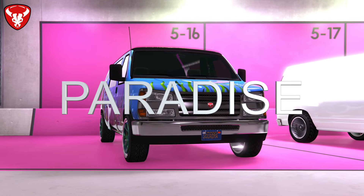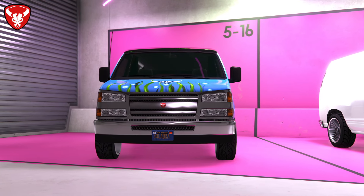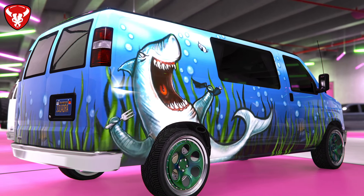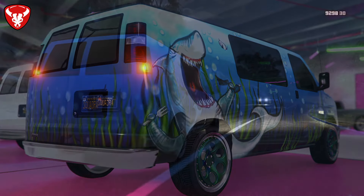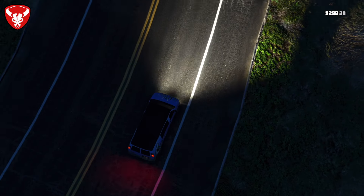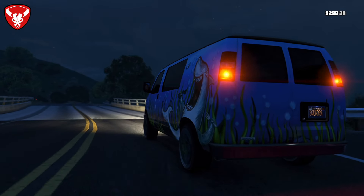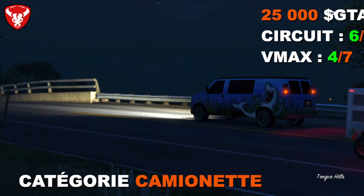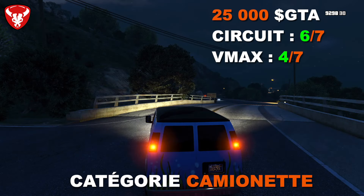Le Bravado Paradise est lui aussi inspiré du Chevrolet Express — c'est une version camping-car du Rumpo, disponible en plusieurs livrées dont une avec un requin. Sa particularité : il peut être utilisé en course dans la catégorie camionnette mais aussi en catégorie off-road, ce qui le rend assez performant en tout terrain. Il coûte 25 000 dollars, toujours disponible. En performance : 6ème sur 7 en circuit et 4ème sur 7 en VMAX.